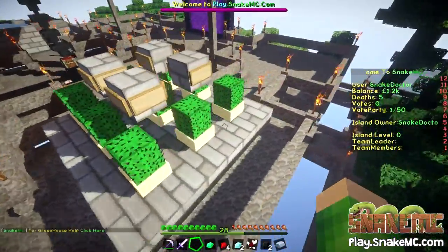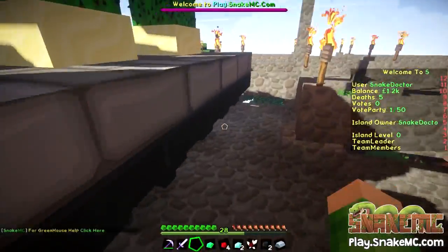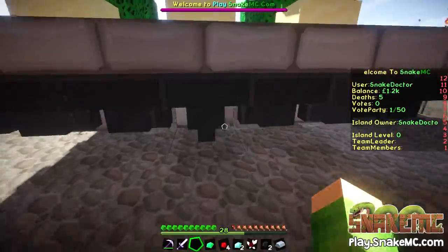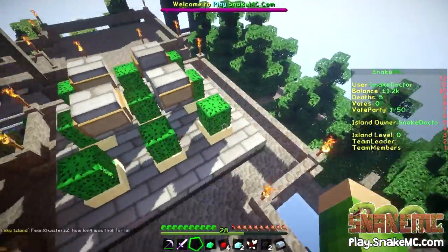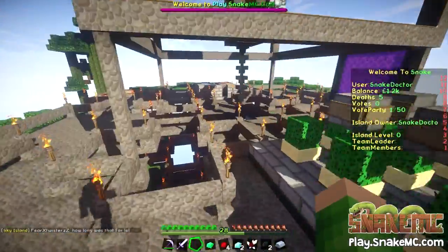I'm not quite sure if these go into hoppers or anything underneath — they do go into hoppers. So you need to put a chest underneath — it looks like you have to place that yourself. So let's go and grab a chest from my chest area.